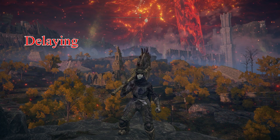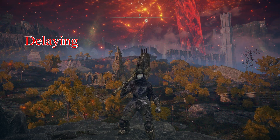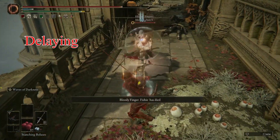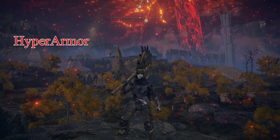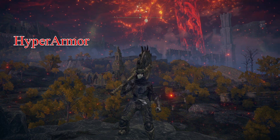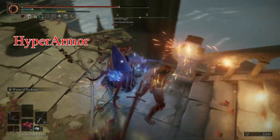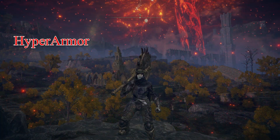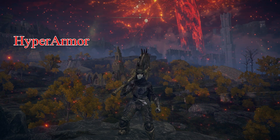Moving on to delaying — you don't always need to spam one hit after another. You can delay the next attack by simply waiting an extra second and then tapping the attack button again. This allows you to mix up your timing and catch someone who thought your attack chain was over. Last but not least, hyper armor. Delaying your attack chain will work with any weapon, but it shines with hyper armor. Hyper armor gives you a small window of uninterruptibility on some weapon attacks and Ashes of War. This works really well with delaying your attack chains because it mixes up your timing, baiting people into your attack — and you also get the extra hyper armor just in case their attack goes through, allowing you to trade.